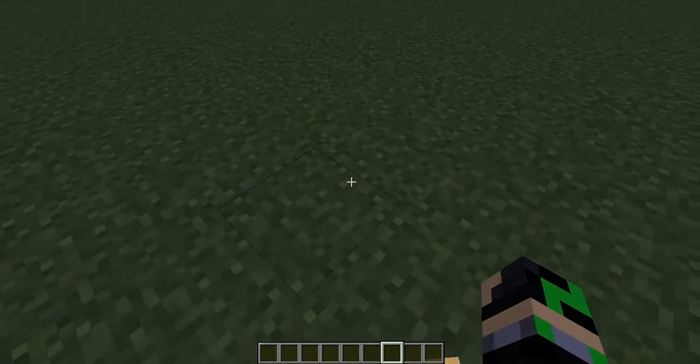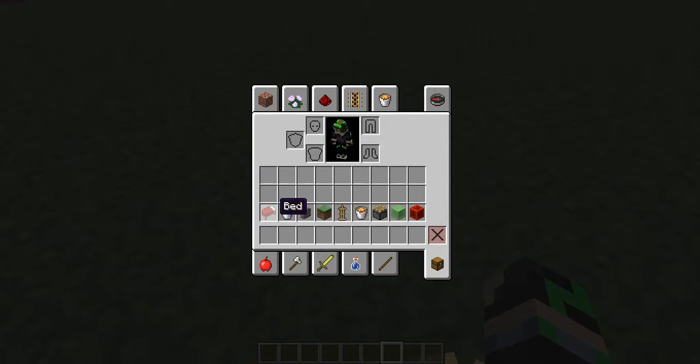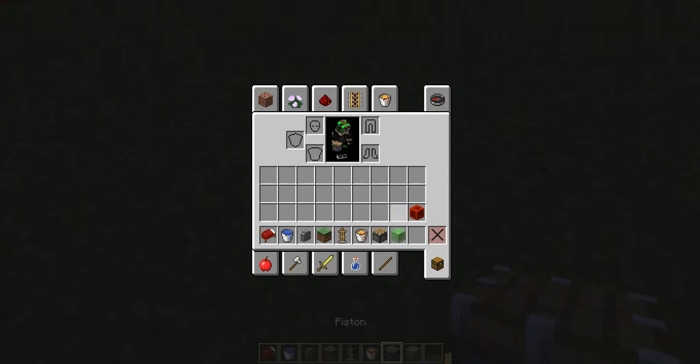To build this we will need everything in my image below: a bed, water bucket, cobblestone wall, grass block, armor stand, lava bucket, pistons, land block, and restroom block.